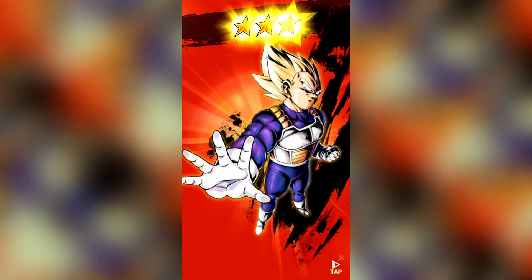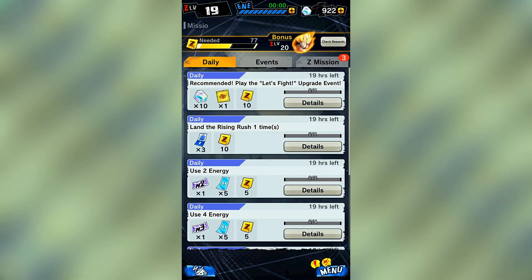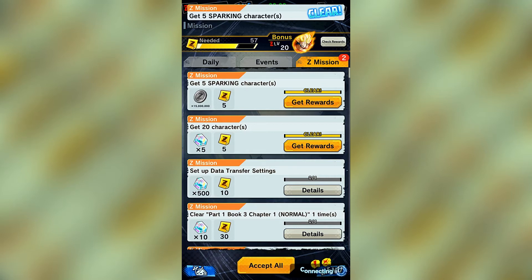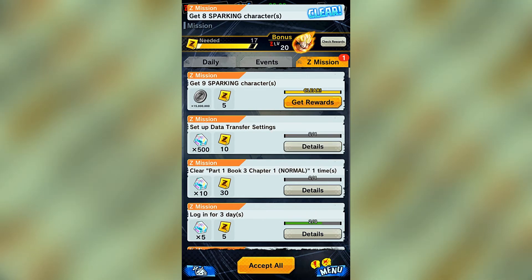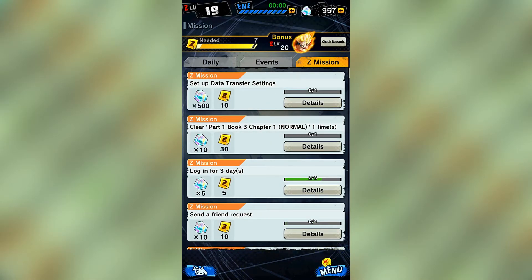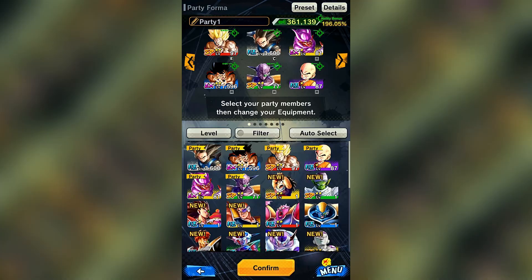I'm pretty upgraded, let's go - that's a good card to pull, I'm happy with that. Let's get some rewards out of the way - Z missions, let's get all these. More rewards - I have 35 characters! I'm almost on level 20 guys. I think that's Broly - I think that's Broly!